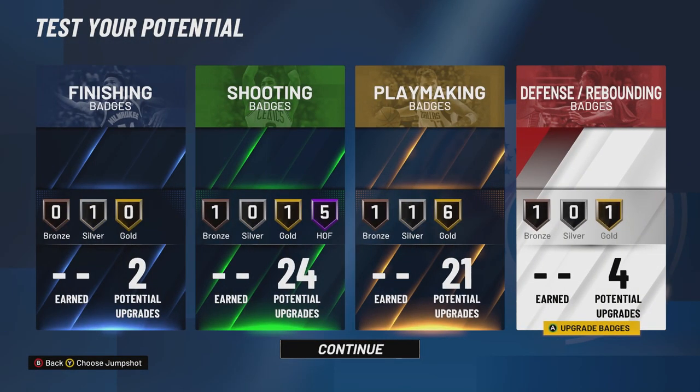For defensive badges, I would probably go clamps at gold — you want to stop those blowbys since you're going to be really small. And if people are going to try and bully your size, intimidator — to me that's a no-brainer.